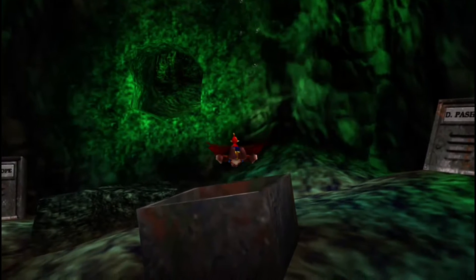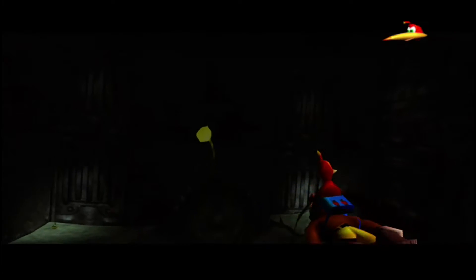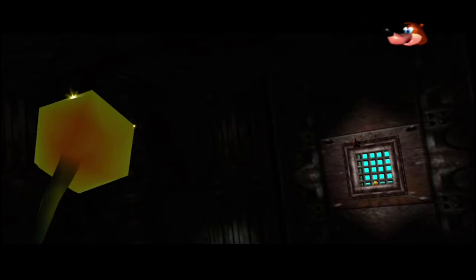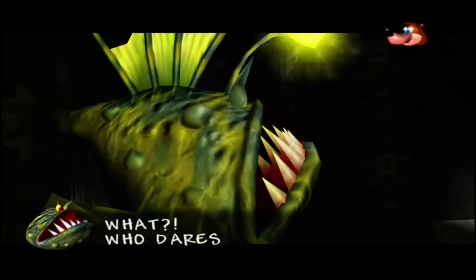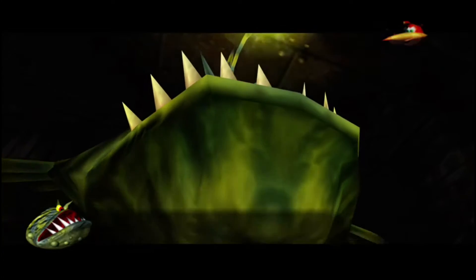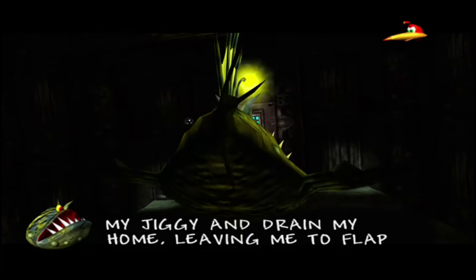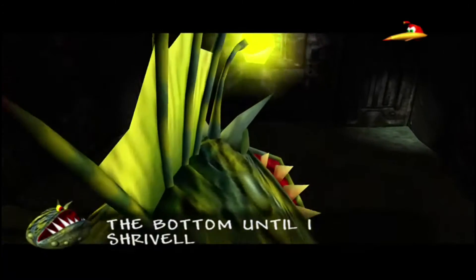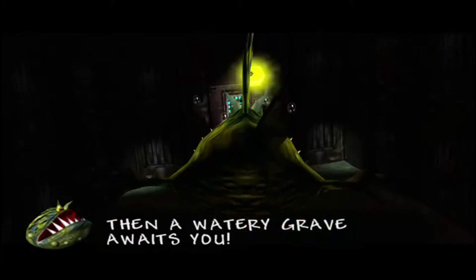We are back and we're heading into Davy Jones Locker. This boss always freaked me out when I was a kid. 'Hey Banjo, I can see a jiggy down there.' This gives me Finding Nemo flashbacks. 'Lord Woo Fak Fak!' 'What?! Who dares intrude on Lord Woo Fak Fak in his appalling cramped locker?' 'Oh, we've just brought some mail for you, Lord Fak Fak.' 'Don't lie to me! You were going to steal my jiggy and drain my home, leaving me to flap pathetically around on the bottom until I shriveled up and died, weren't you?' 'Something like that.' 'Then a watery grave awaits you!'